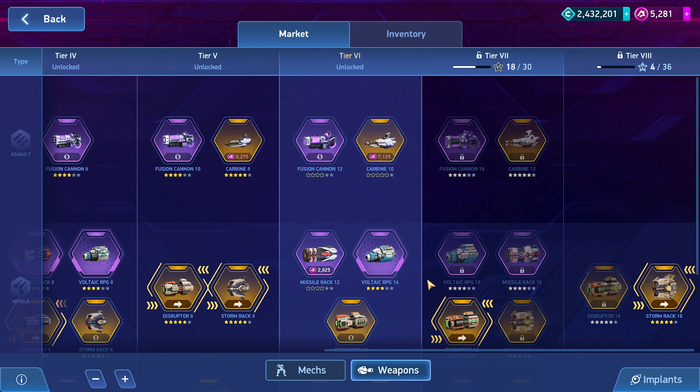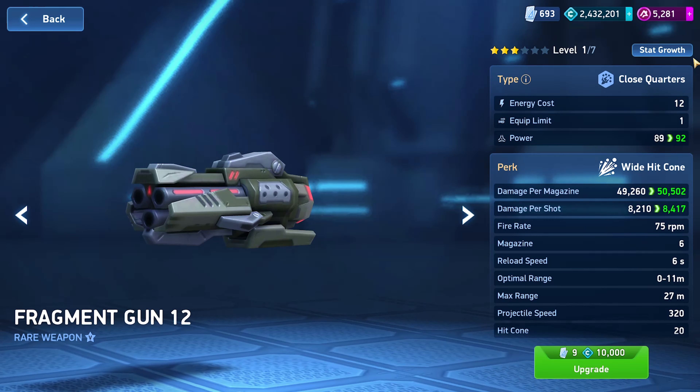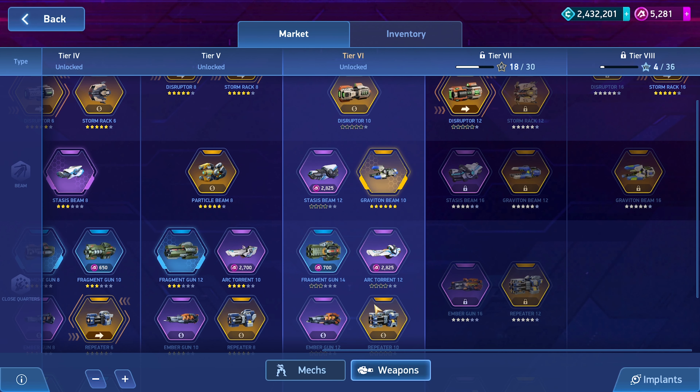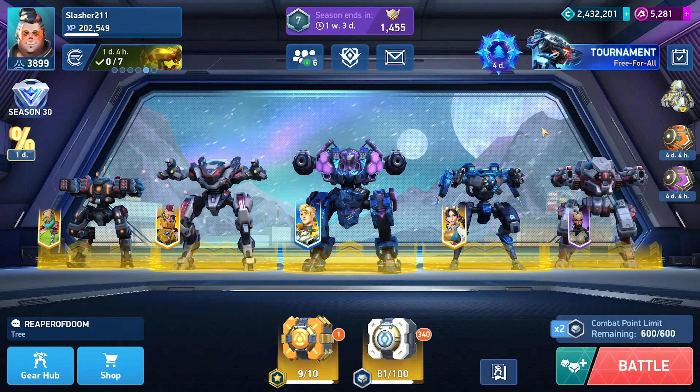Fragment guns I'm definitely considering, because even though I originally said I was going to get the arcs and the missile racks — when we look at those on the gear hub — the missile rack I still want to get the missile rack 12, but the arc 12 I'm debating now instead of getting the fragment guns. Looking at the damage values, you have 100K that you get out of the damage per magazine over time, and then the fragment gun 12 at the top end does more per magazine and I think it'll empty its magazine faster. Of course the fragment guns have less overall range, so there are benefits to the arcs over this.